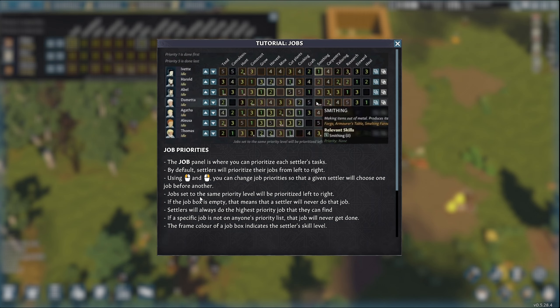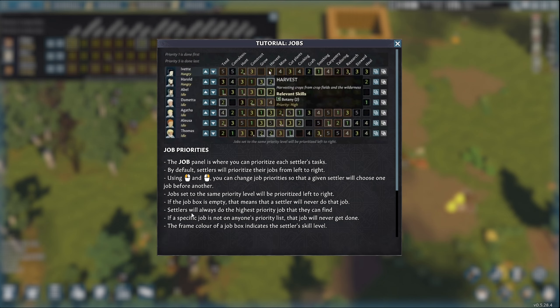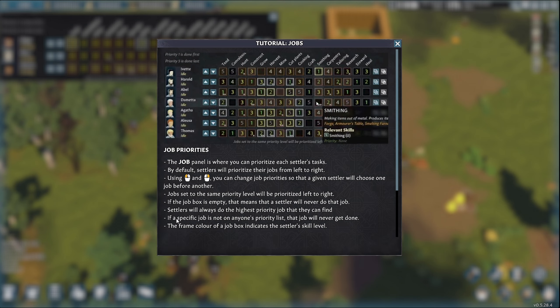Jobs set to the same priority level will be prioritized from left to right. So that's not going to be random. If you do these two threes right here, the mining is going to happen before the cut plants. If the job box is empty, that means a settler will never do that job. Settlers will always do the highest priority jobs they can find. If a specific job is not on anybody's priority list, that job will never get done.